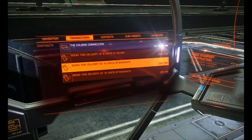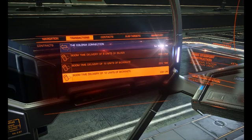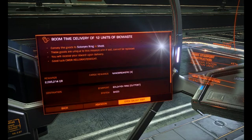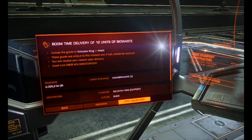You can see I have 8 units of silver, 12 units of bio waste, and another 12 units of bio waste. Looking at this mission, the reward is 2.095 million credits. We have to go to the shadow system and we have 22 hours and 15 minutes to do it.